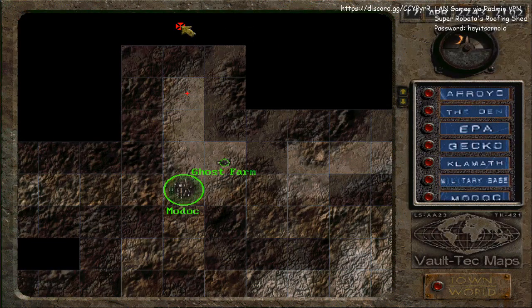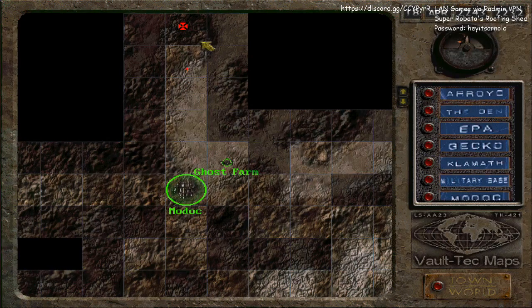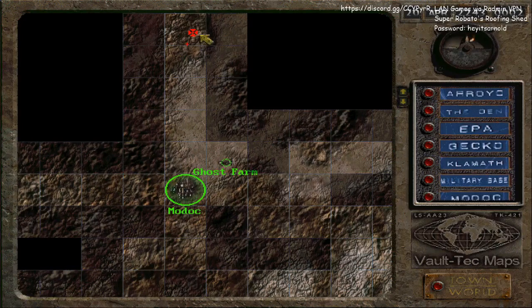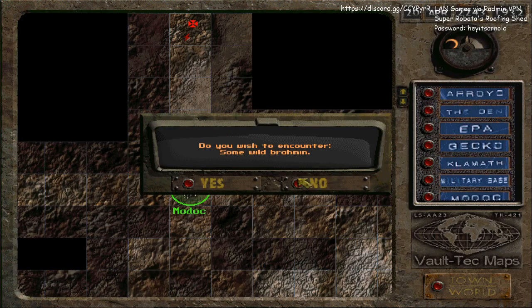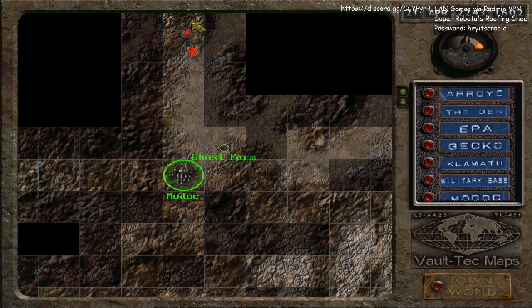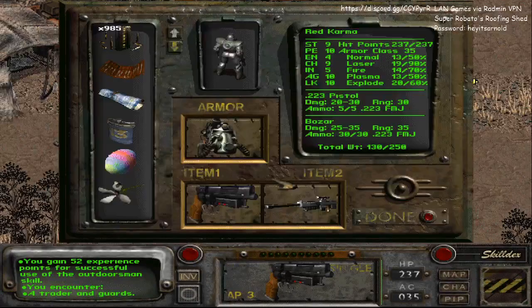Alright, once again we go all the way to the north and then you just explore these two tiles. It's just two tiles — just go up and down until you encounter a traitor and guards.